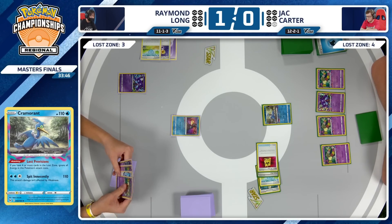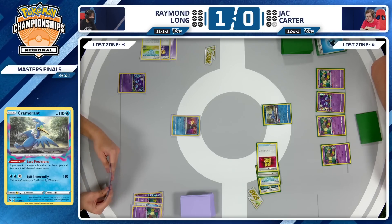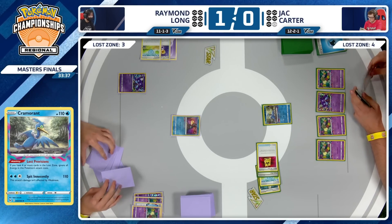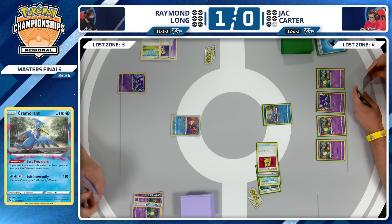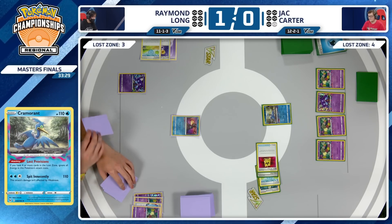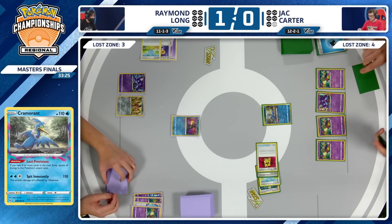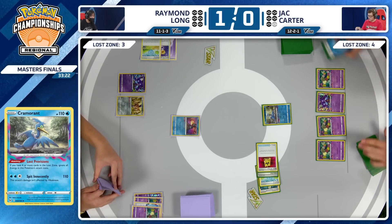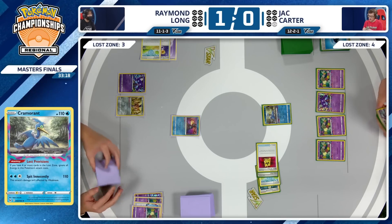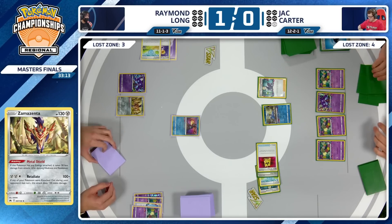We're over to Raymond's side, promoting that Radiant Greninja first into the active position. What's the hand looking like? He's keeping it a little hidden. I do see that Zamazenta — kind of the more unique card Raymond plays, a strong attacker into opposing two-prize decks. It's decent in the Lost Box matchup, but looks like that's all Raymond has. Bench Zamazenta and pass. Not a single card added into the Lost Zone, no Energy at all, no Concealed Cards from Raymond Long.